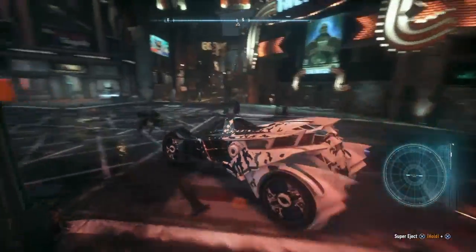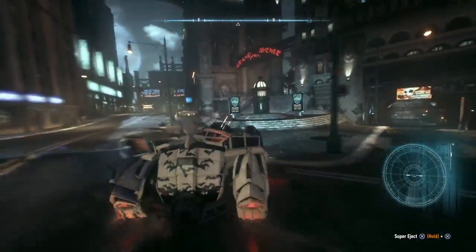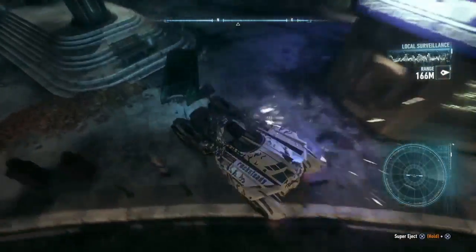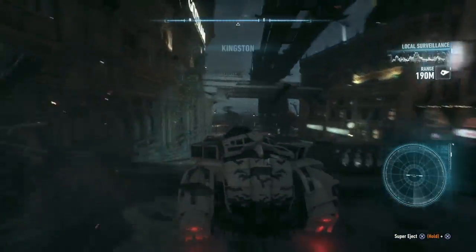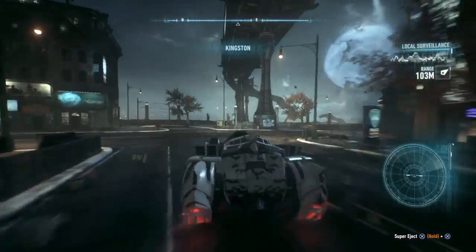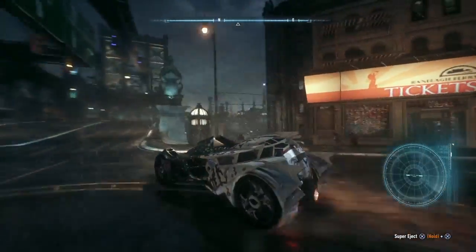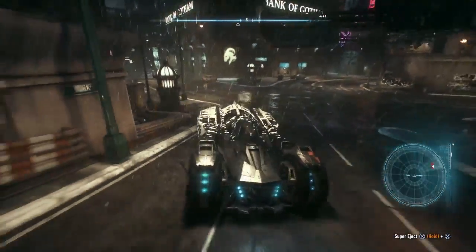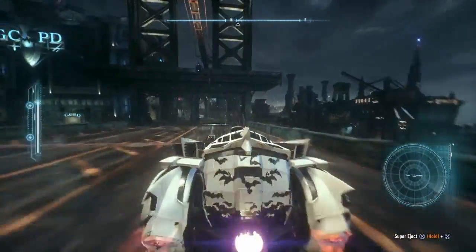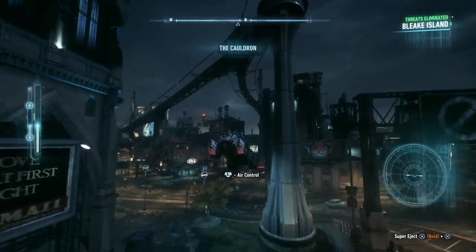The game is mostly about Scarecrow deciding to bomb the city with his fear toxin — a toxin that makes people experience their darkest fears coming to life. That would be pretty scary. It's only up to Batman and Robin to stop him, and at the same time Gotham's villains are trying to take a piece of Batman, including Penguin.